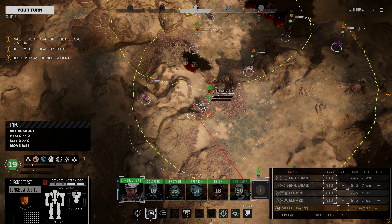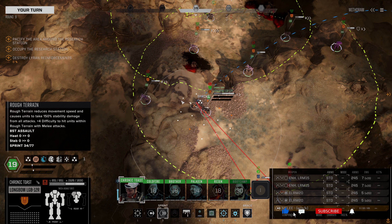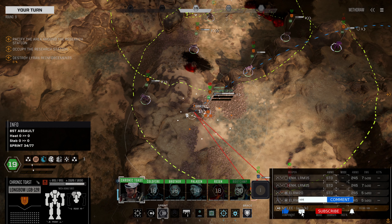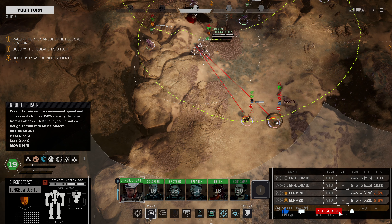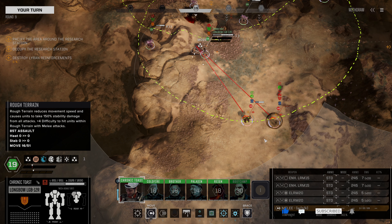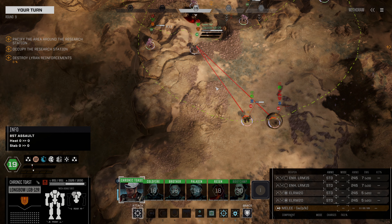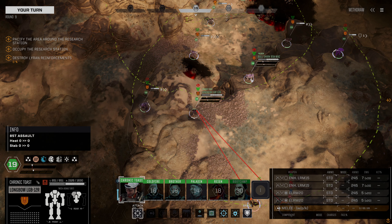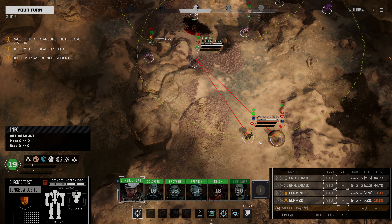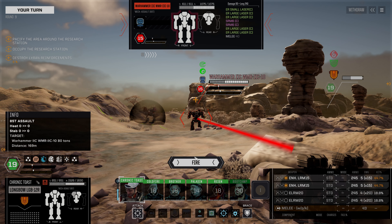First things first, we're going to turn our Longbow around. I would like to get our Longbow out of the unsteady area, but it looks like that's not really super viable. So we're just going to position it here. These guys are within minimum range, so we're obviously not going to fire the ELRMs. We're going to position here, and rather than vigilance the Longbow, I would rather they attack the front arc of the Longbow than the rear arc of the Bullshark. So we're not going to fire the ELRMs, but we are going to fire the enhanced LRMs.